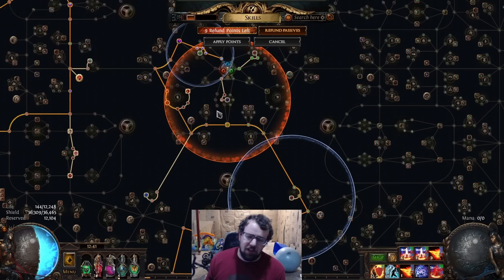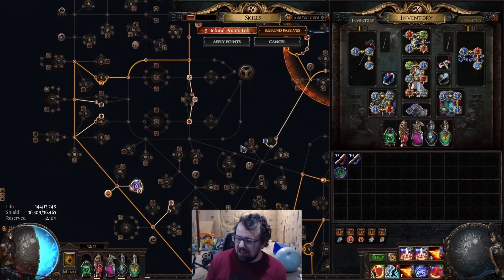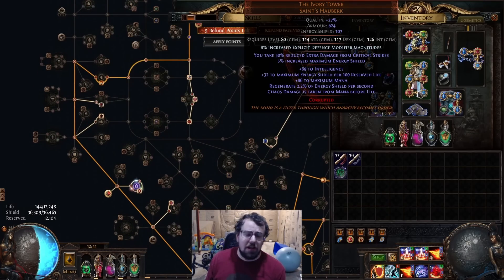Another question I've gotten a lot is: why don't you just do Ghost Wraith with Chayula's Presence — the amulet that converts? Basically, the difference between Ivory Tower and things like Ghost Wraith and Chayula's Presence — mods that convert your ES — there are some key distinct differences. One is how the formula works. If you do conversion, percent ES and percent life are additive with each other.